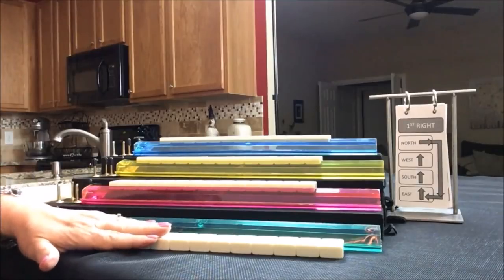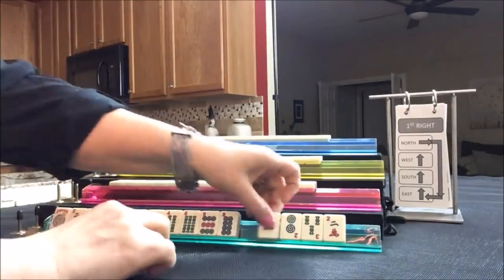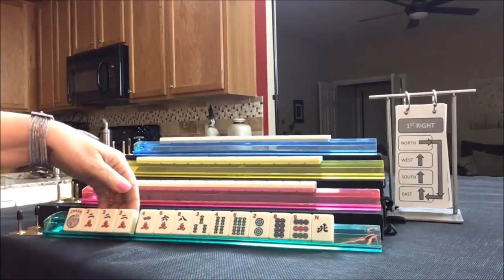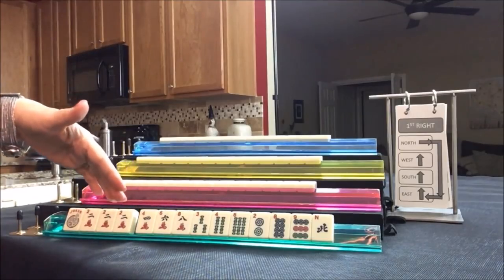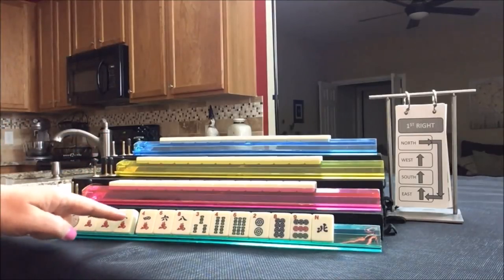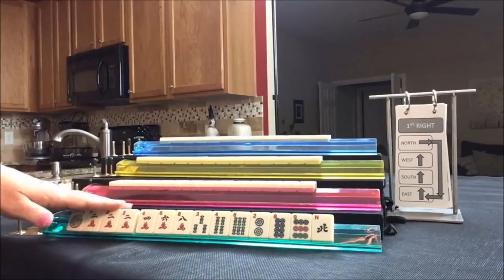Let's see what we can do for East. Lots of two, four, six, eight here. There's a Pung in there even. No dragons. There is a consecutive dragon hand I was thinking about if we had maybe a green dragon, but I don't see that in there.